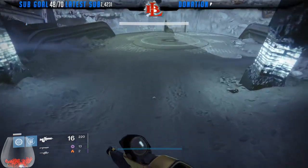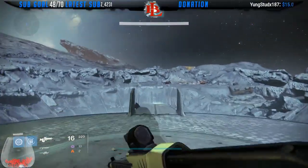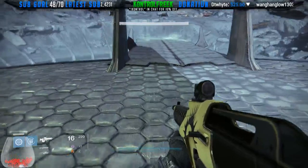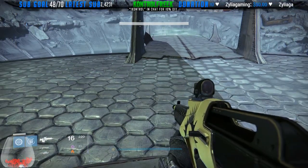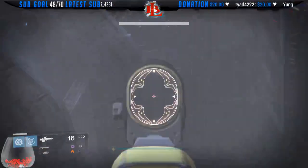This is G of LazioBull coming at you with another Destiny video. Today's video I'm gonna show you where to get the brand new ghost for the Crota raid. What you're gonna want to do is form the bridge. Once the bridge is formed, you'll see a dead ghost over there.